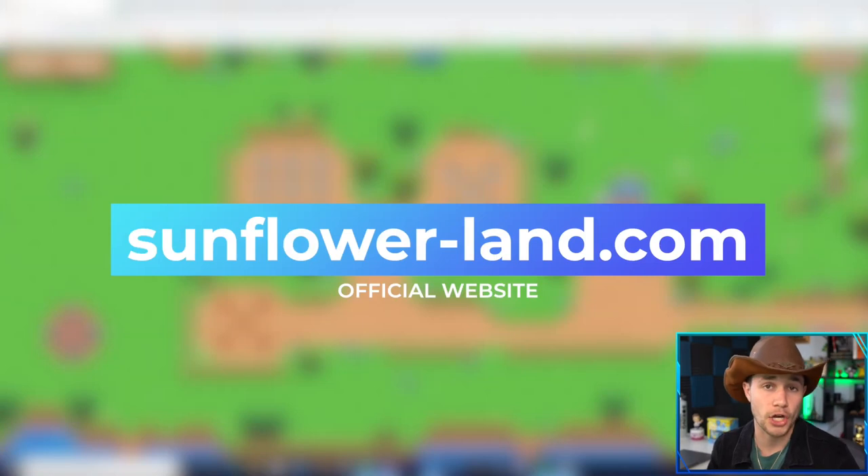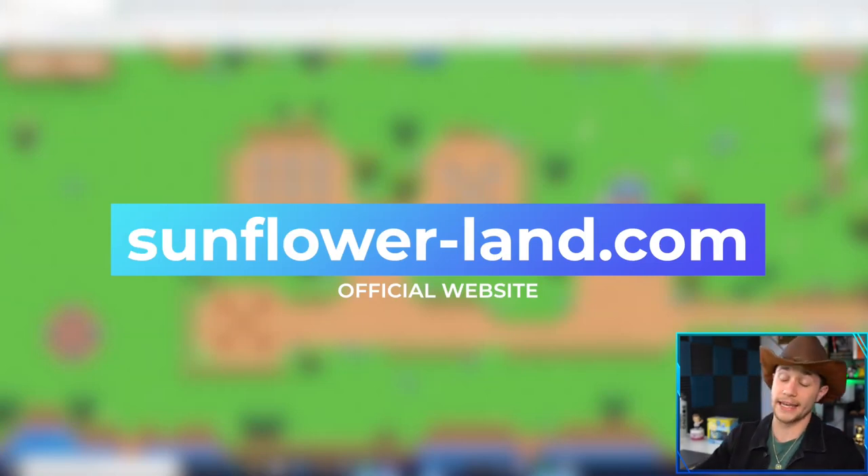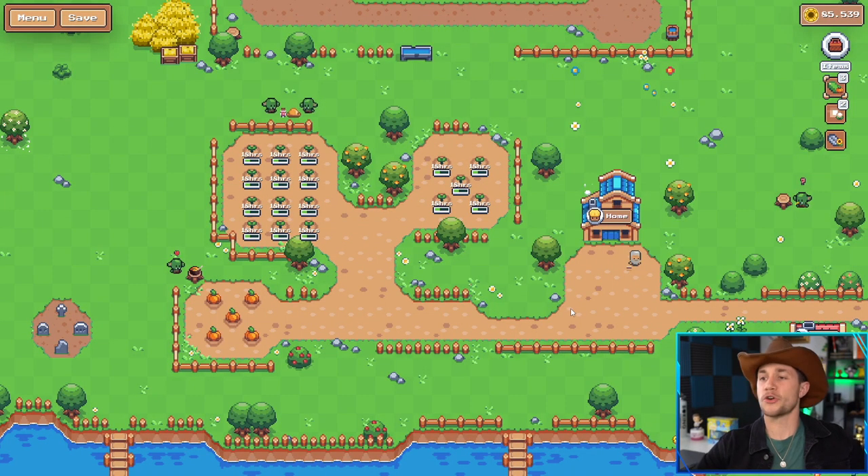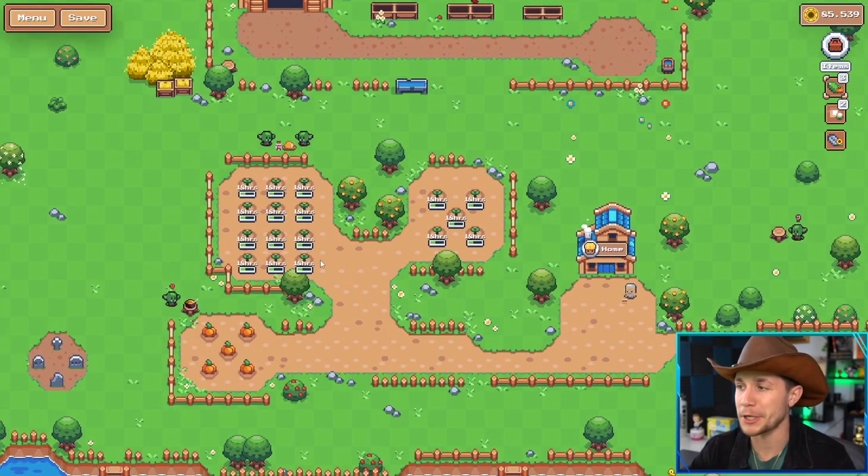Then head to the sunflowerland.com website — link in the description. Click on the beta button, select the charity, and donate the amount of Matic you want. You can donate a minimum of one Matic. Then you just mint your farm. You have to do this in order to play the game — it costs one Matic and there can be up to 100,000 farms minted total. Currently there's about 30,000.